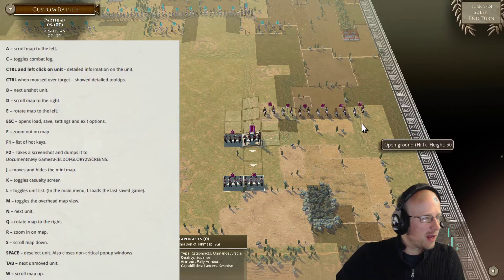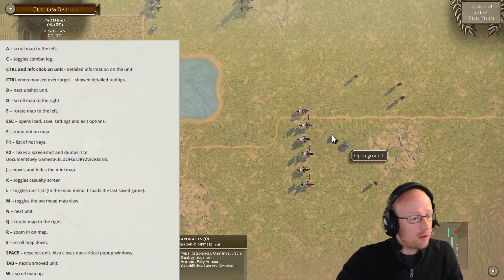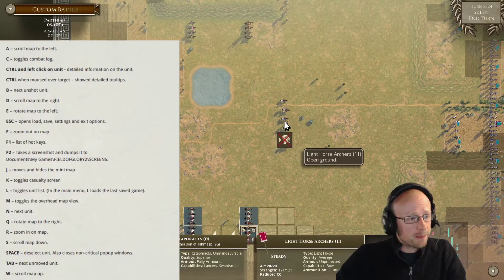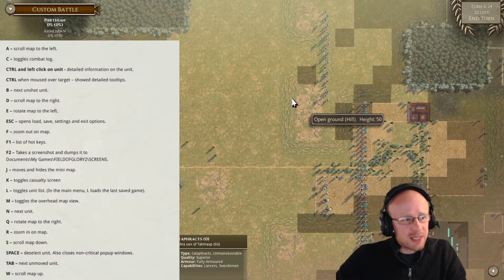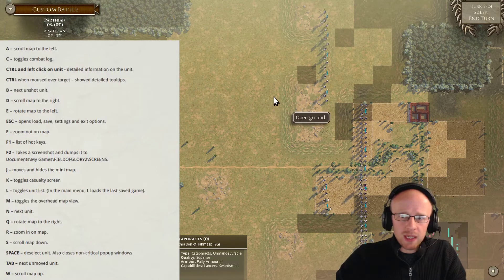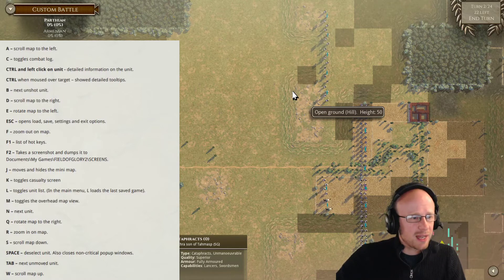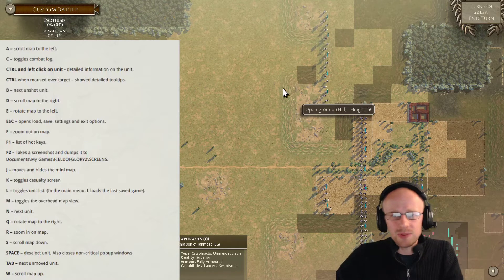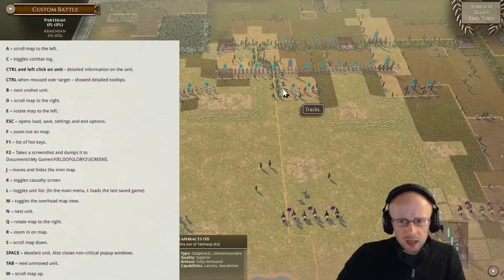The M key gives you the overview map — the bird's-eye view, the view from the gods. It's pretty interesting though I don't use it very often. What I think Field of Glory 2 is missing is a color code or numbers showing terrain heights on the map — so you could press a key and see what height each area is, rather than mousing over everything individually.